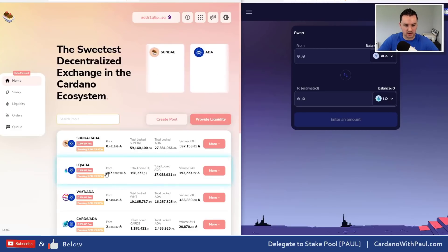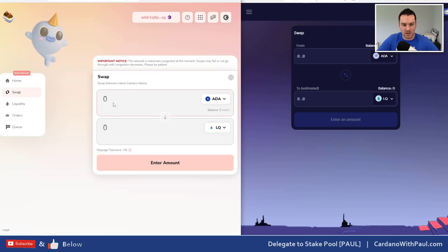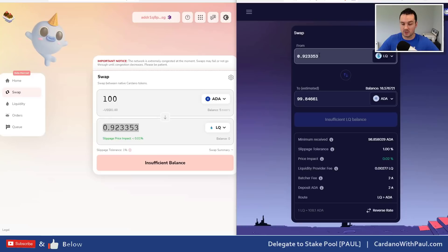So swapping LQ to ADA on SundaySwap and ADA to LQ on MinSwap — it was cheaper on SundaySwap at 107. I'm going to put in 100 ADA and it says I would get back 0.92 LQ. If I then bring that over to MinSwap to see what I'd get back — when I put it in here I would actually only get back 99.84 ADA for that trade. Even though the price is slightly higher on MinSwap, the slippage makes up a big difference. Not even taking fees into account, doing the trade on SundaySwap will cost around 3 ADA, and on MinSwap around 3 ADA as well — so another 6 ADA added to this transaction.